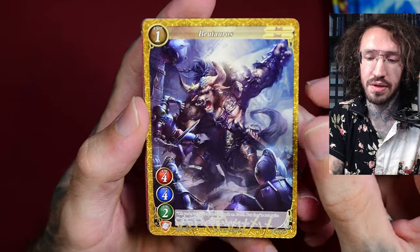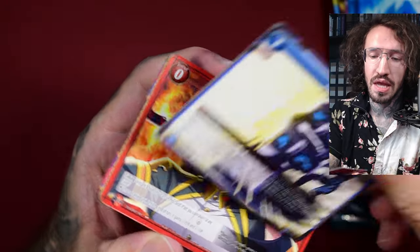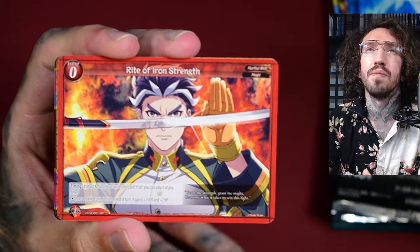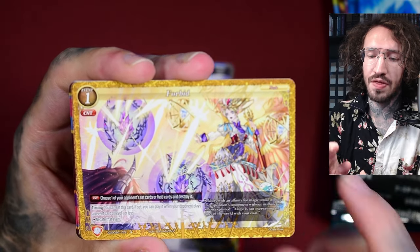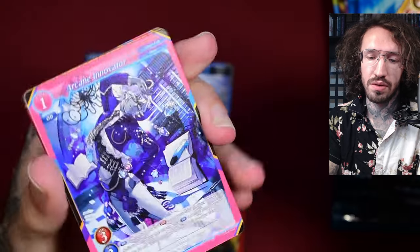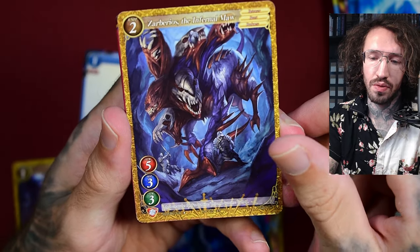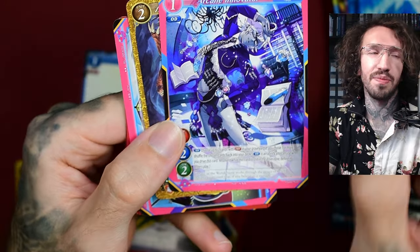This art style reminds me of Shadowverse Evolve — this high fantasy art style. We get a mix of different art styles: some anime art style, and some that reminds me of Battle Spirits Saga. I opened one box of that and it was such a weird experience. This one looks like a Force of Will artwork — maybe the same artists work on both TCGs. The different colored card frames, like this pink, are so dominant.